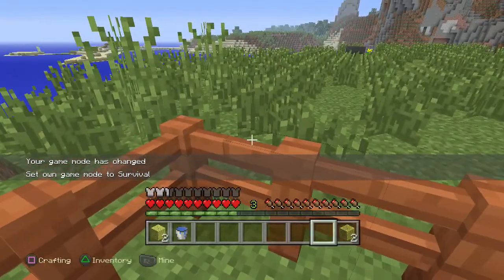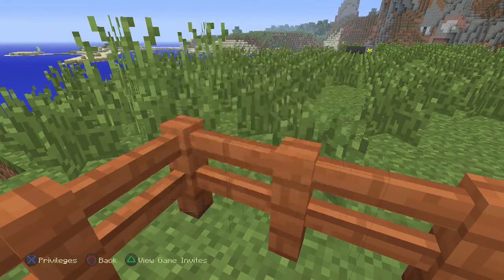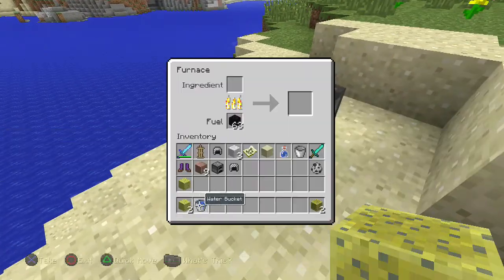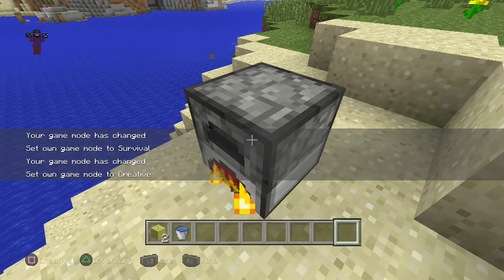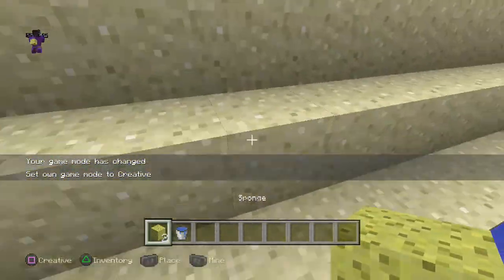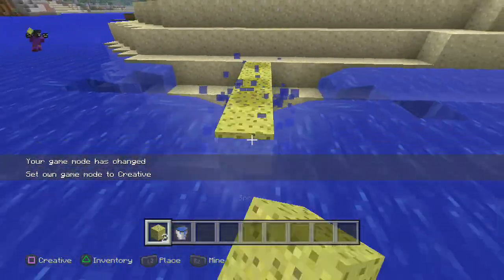Now if I go to survival mode and break this sponge — okay, there we go. Now I can place these wet sponges inside a furnace. I've got two wet sponges and I'll just go absorb some water — let's do that.